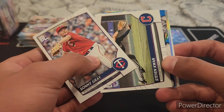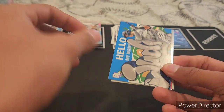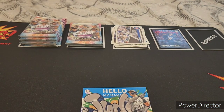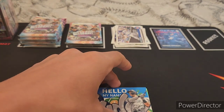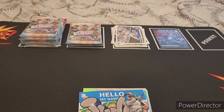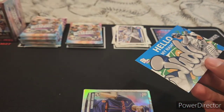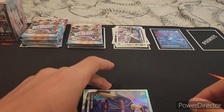Sunny Gray, Steven Kwan, Seiya Suzuki. Hold up — there's a really cool insert here. 'Hello, my name is Judge' — it's a Roll Call insert of Aaron Judge. I couldn't quite read it at first but it's Roll Call. It's not listed on the standard insert checklist so I'm not sure if that's a case hit or not, but I'll sleeve it up — might be worth something. And then a Hunter Brown uncommon foil.